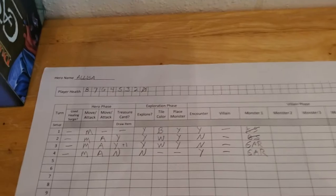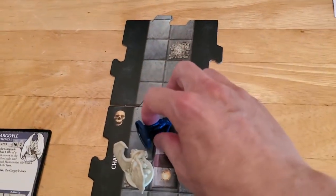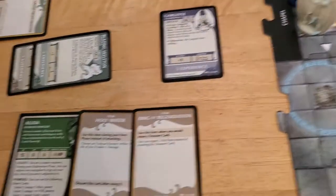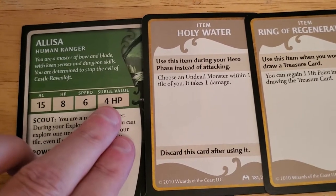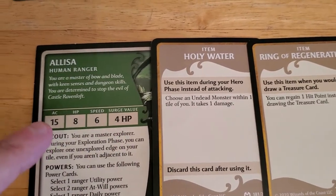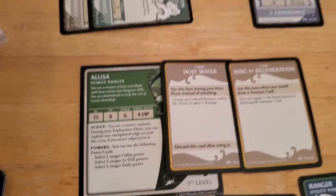We're going to have to use one of our healing surge tokens just to get up and continue the adventure. So we pick Alyssa up — she's revived. According to her player card, when she uses a surge token, she comes back with four hit points. Sure would be nice to get at least five or six; we can't really expect full health back, but four seems really low.